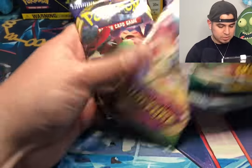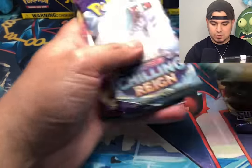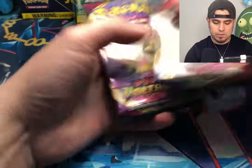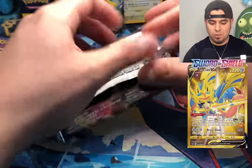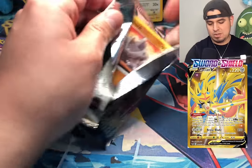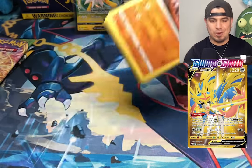Let's do these four packs. We have Evolving Skies, Chilling Reign, Vivid Voltage, and Sword and Shield base. We're going to go from oldest to new — starting with Sword and Shield.